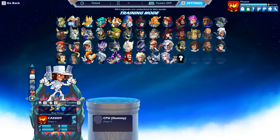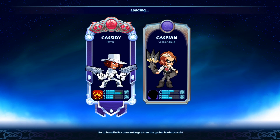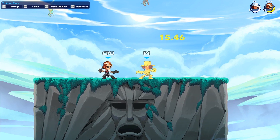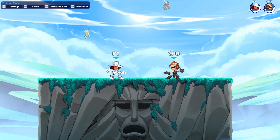The next character I want to look at is Cassidy. Keep in mind with Cassidy, you're going to have to use the dex stance to make these true. However, I think you're going to see a lot more Cassidy players using the dex stance because of what it can do. The combo I'm about to show you is pretty crazy, especially considering how easy it is.